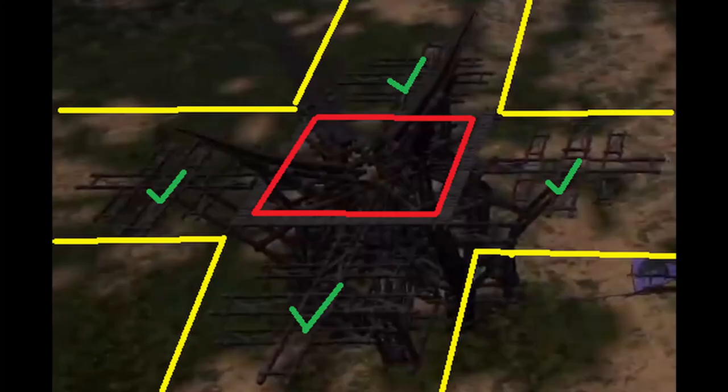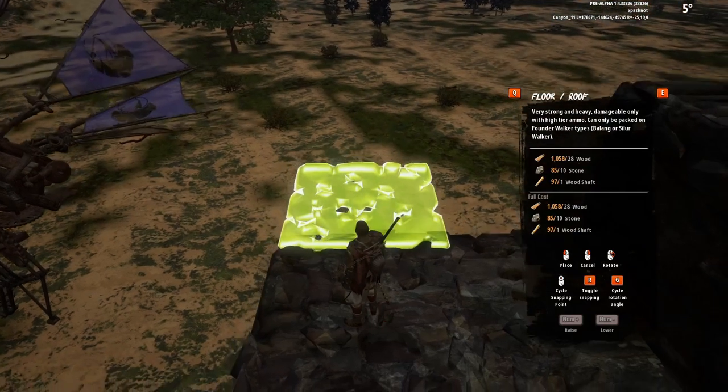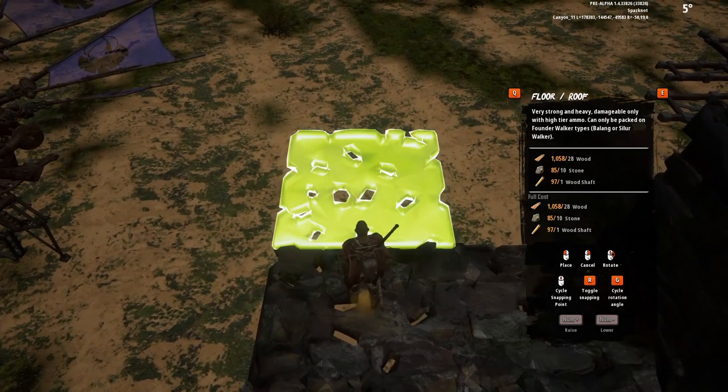I've made a quick diagram showing three things. In the center of the red square is a space you cannot build in. The platforms with the green check marks on them show the areas that have the most foundation support, and the last part is the yellow boxes. As you move further away from each platform, you will reduce the chance that you will have foundation support. When you unsnap a roof tile and you try and stack it, you'll notice that it won't allow you to place it.